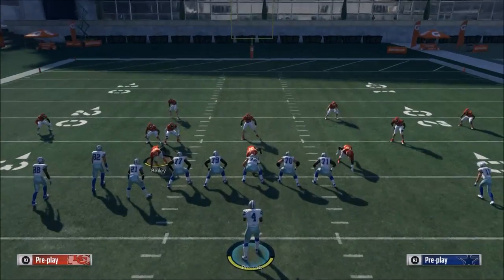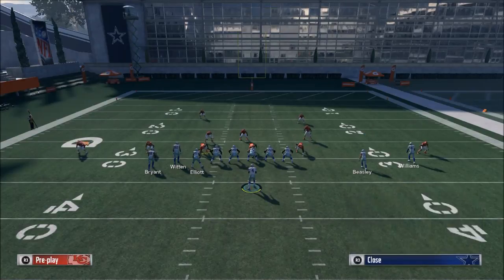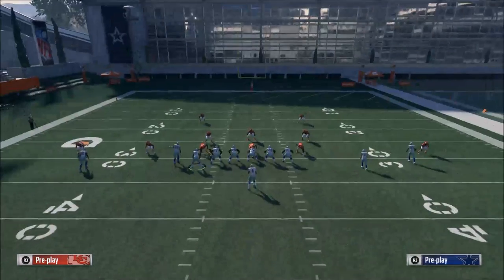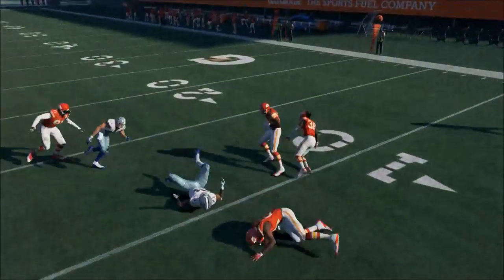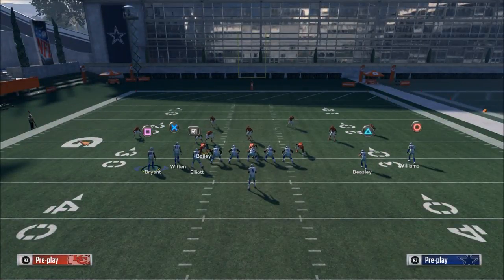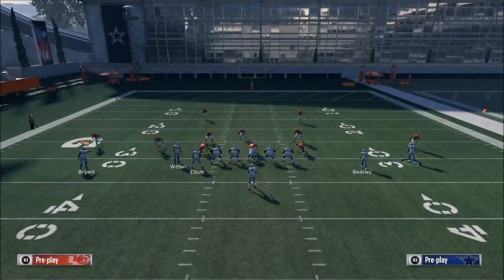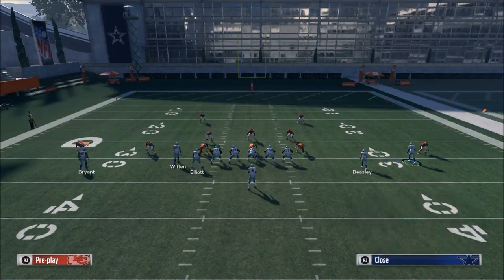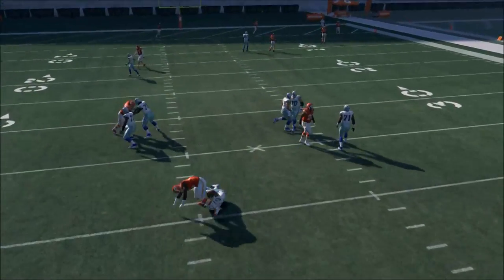Let me show you what we can do against press coverage. If they press, the vertical routes are still open. You'll have Ezekiel Elliott's route open up the seam as well — though that didn't work out that time. Another thing you can do against press Cover 4 is leave Terrence Williams on a streak or fade. If they press, you can bomb it to the outside as long as you get time in the pocket.